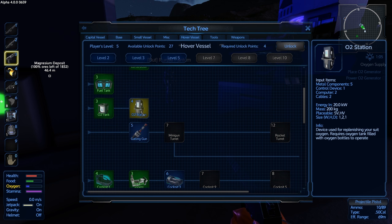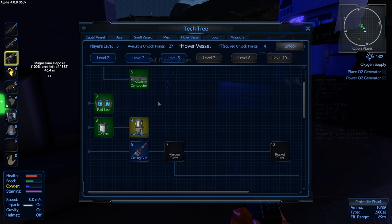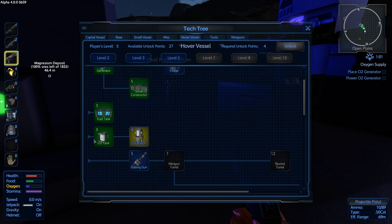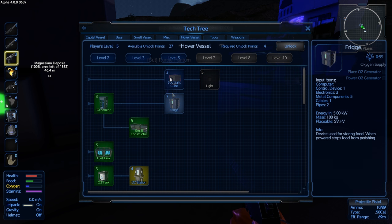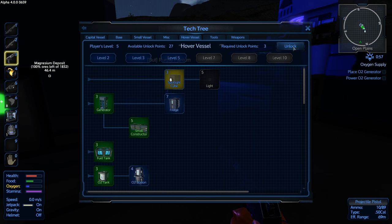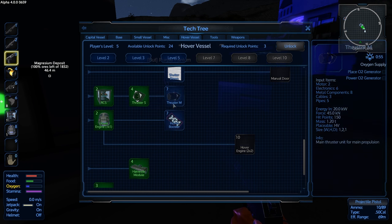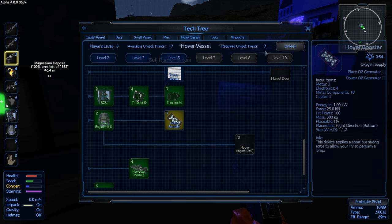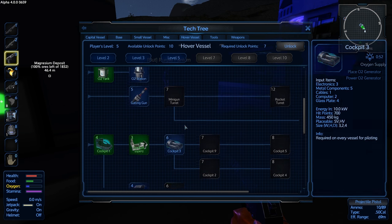The O2 tank — you put bottles in it. So you can use the generator down on the shore and just fill it up afterwards. Okay, I'm just trying to understand half these things. I guess I'm gonna be the hover guy for the time being. Suits me.